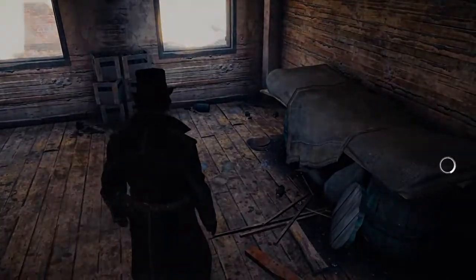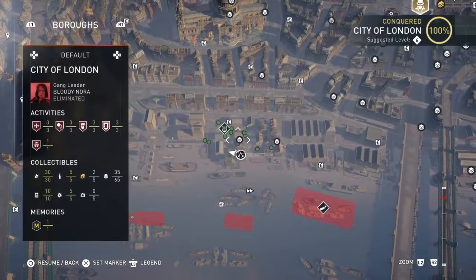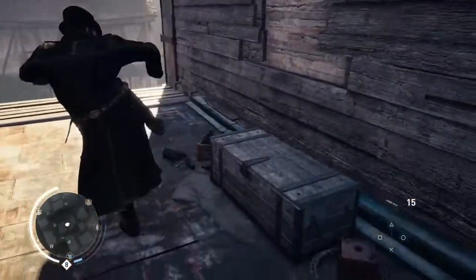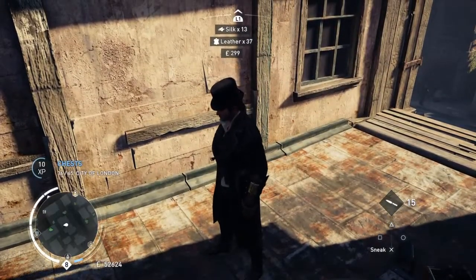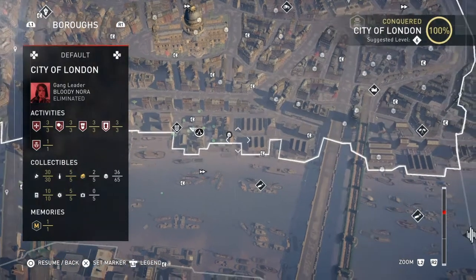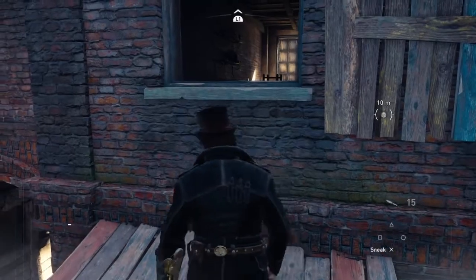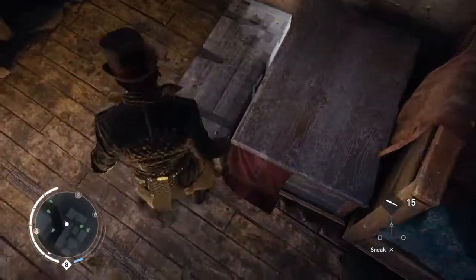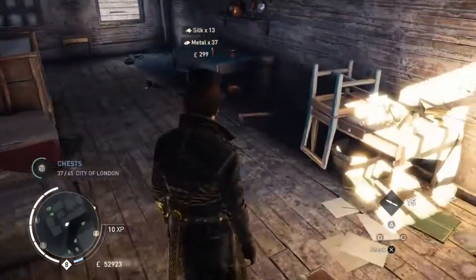This is one of the gang hideouts that we cleared. And then there's another one just a little bit further along, between the two buildings in the gang hideout. There it is. Another one just about here, in the building again. Which is here. That's the one.